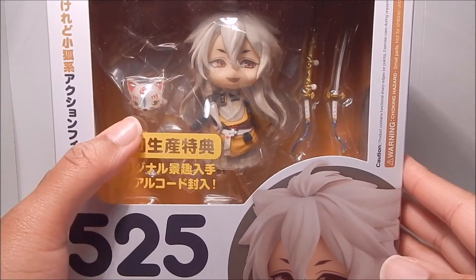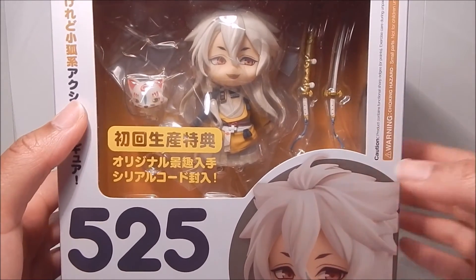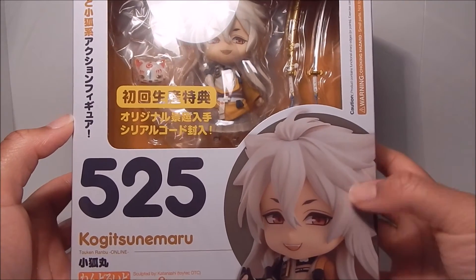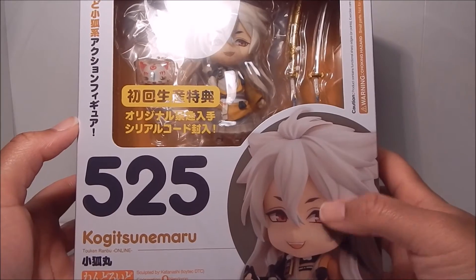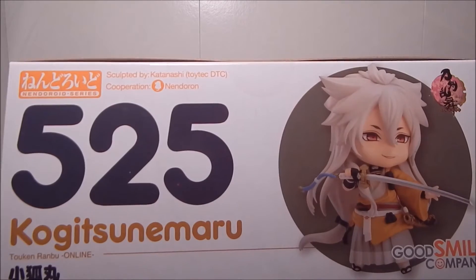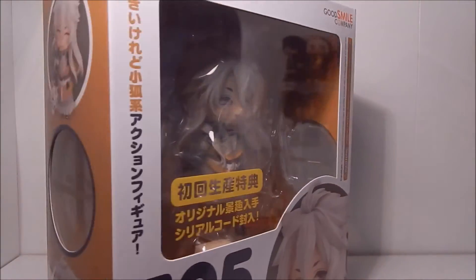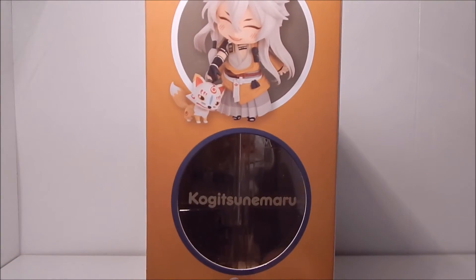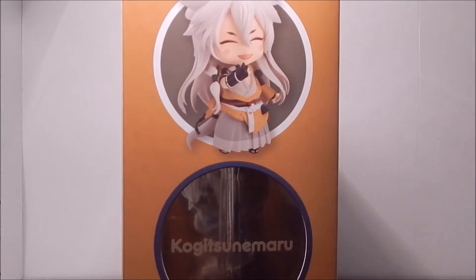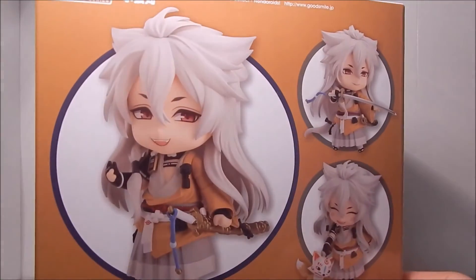You can see a small figure of the little fox navigator from the game, Konosuke, and you can see two versions of his sword. Here's the front of the box — looking really cute. I love that he has even slight little fangs with his teeth. Here it is from the top, and here he is at the bottom. I love this face the best — it's so cute. From the side, here he is with Konosuke.